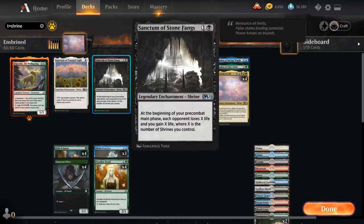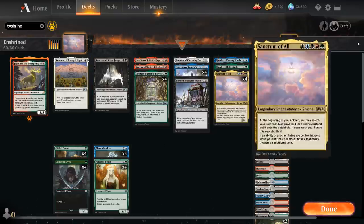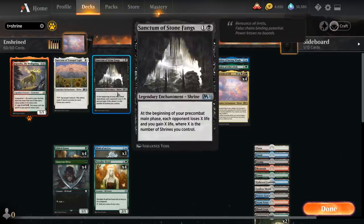Sanctum of Stone Fangs is pretty important and will often help us end the game. As a one-and-black enchantment, at the beginning of our pre-combat main phase each opponent loses X life and we gain X life, where X is the number of shrines we control. This drains the opponent to death and gains us a bunch of life, and once we start doubling triggers with Sanctum of All, this will end the game very quickly.